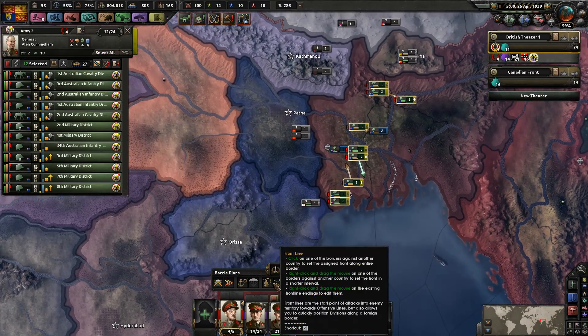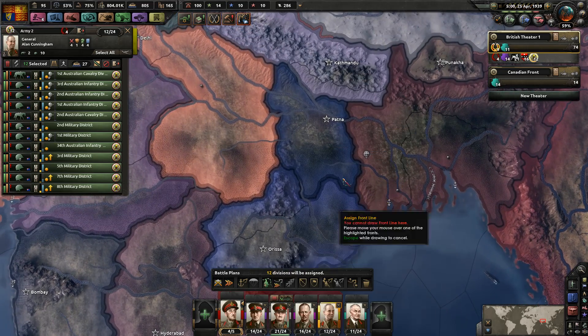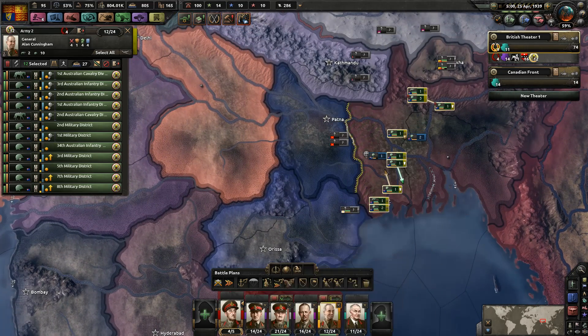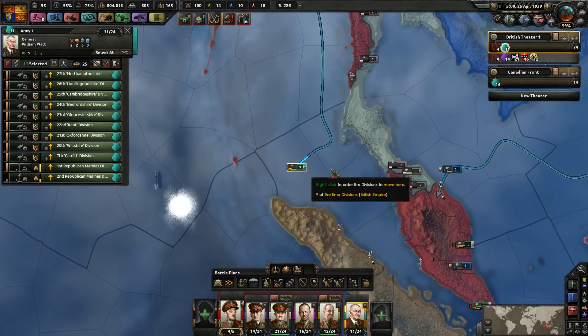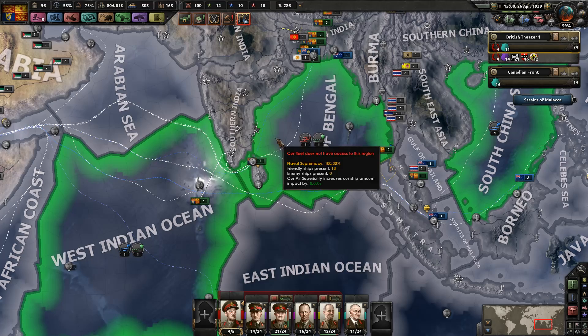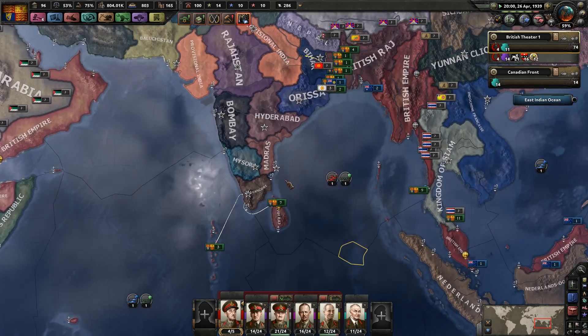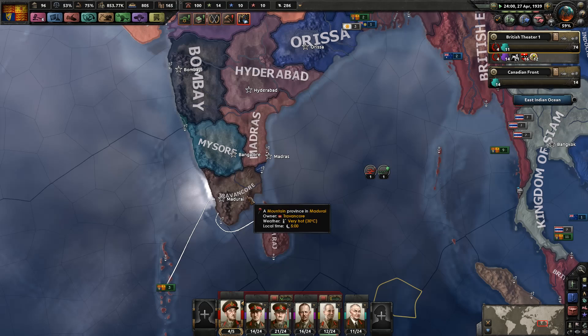We need to decide what to do with you guys. Let's put you here. These are my requested Australian forces. Where's the Emu Divisions? They're still on their way, as are the Marines. I've already got that taken care of — I've got some people patrolling this area, getting ready for a naval invasion of Trivancore.